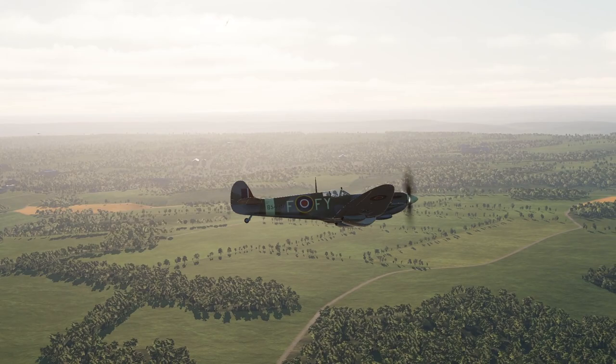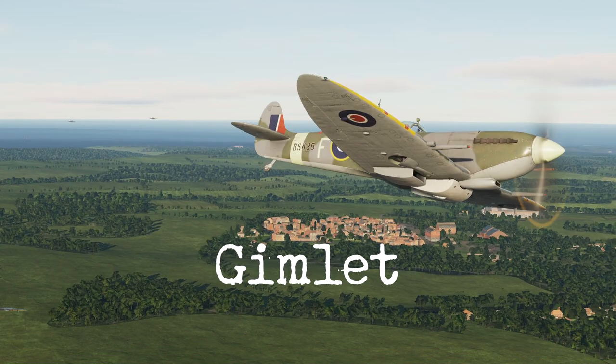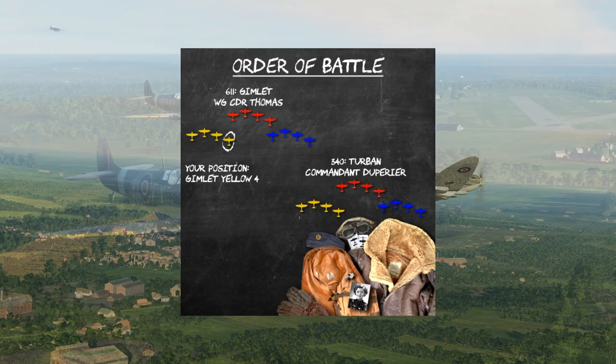Hello Gimlet, Zona calling. Switch to channel C for Charlie. Over. Hello Zona, Gimlet answering. Roger, channel C. Gimlet is the call sign of 611 Squadron. Every squadron had a unique call sign. For example, 340, the Free French, was Turban. You'll fly together with them in many missions.